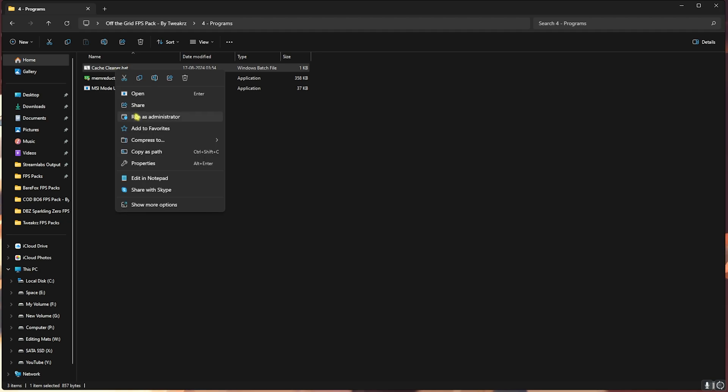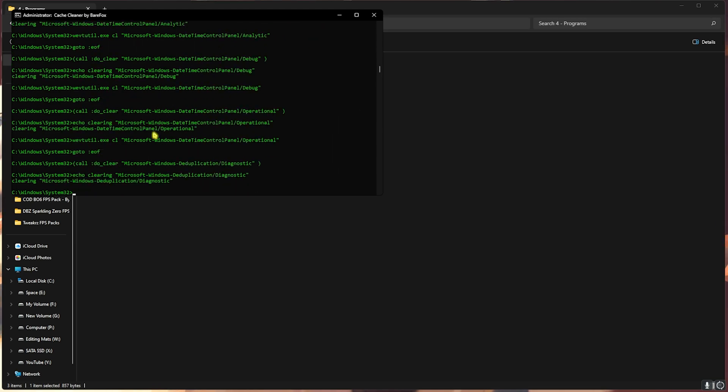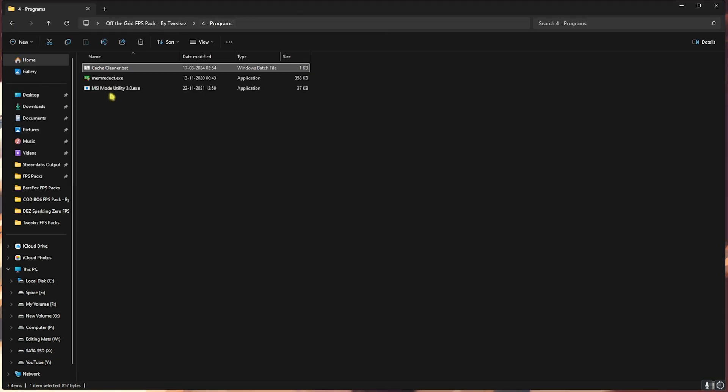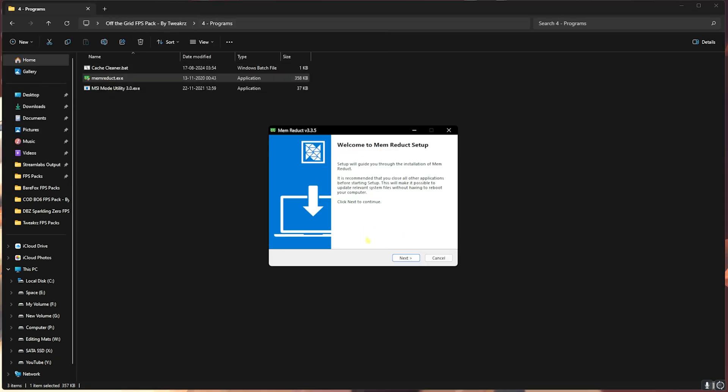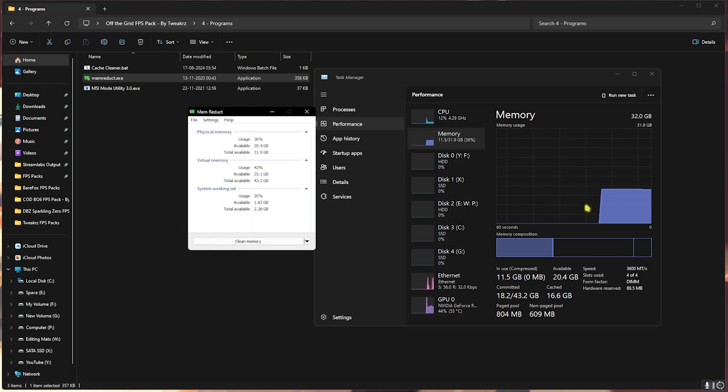Next are the useful programs. First is Cache Cleaner — right-click and run it as Administrator. It will start deleting all temporary files on your PC, including crash files and dump files that are no longer in use. They're completely safe to remove, so let it run in the background. Next is MemoryDuck.exe — double-click to open and install it. You can see my PC is currently using 11.5 GB of RAM, and as soon as I click Clean Memory and confirm, the usage drops instantly. MemoryDuck frees up used RAM and dramatically improves FPS and performance. I highly recommend using it every time you open the game.